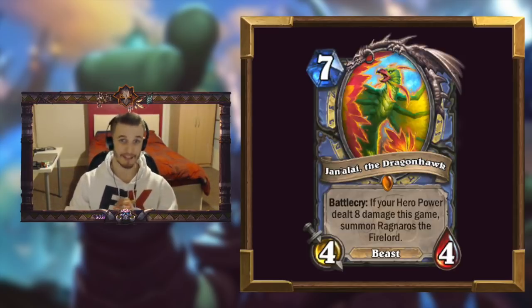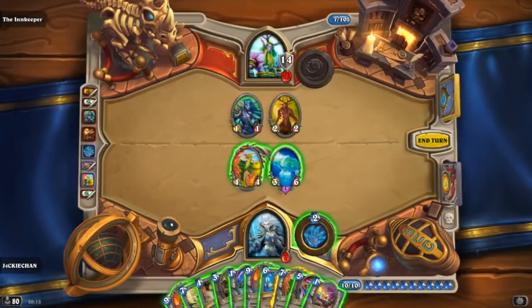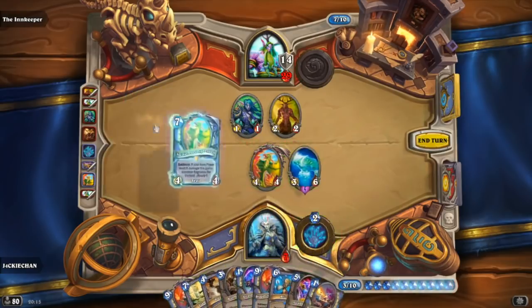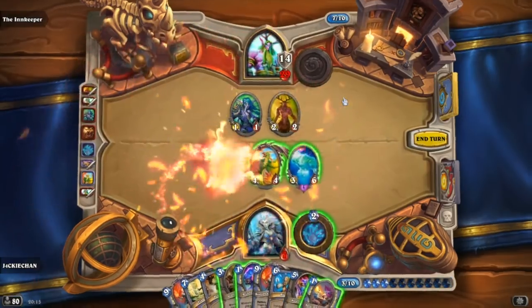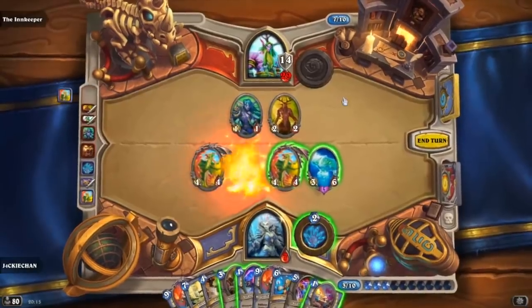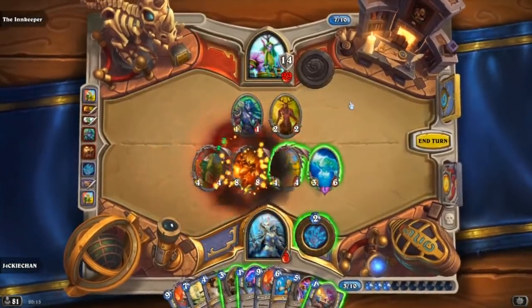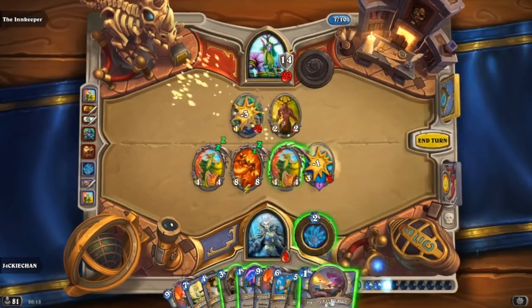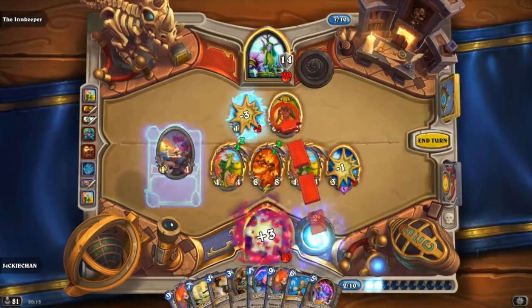The mage Loa is Jan'Alai the Dragonhawk who allows us to actually bring back the one and only Ragnaros the Firelord, and for only 7 mana as well, which is obviously crazy powerful because Ragnaros is no longer with us — he is in the Hall of Fame. So being able to bring him back is really exciting.